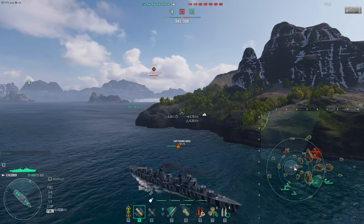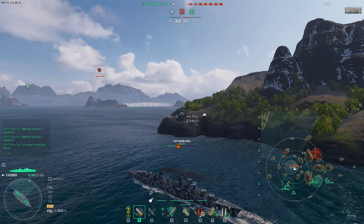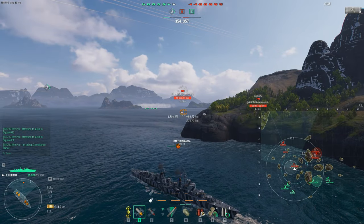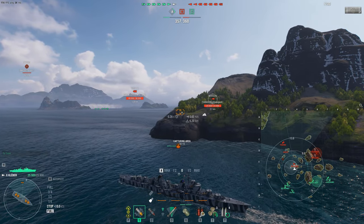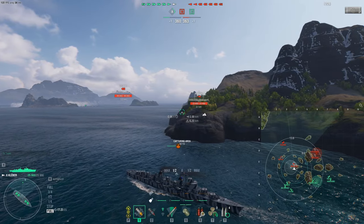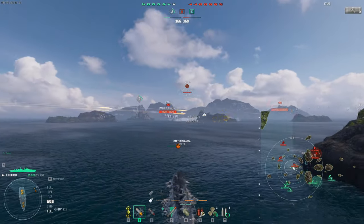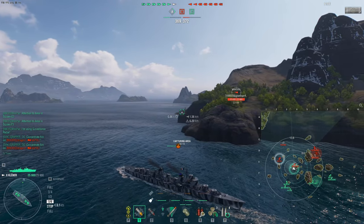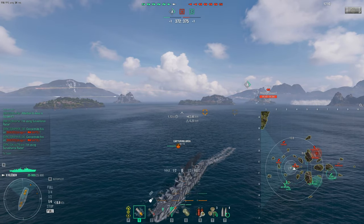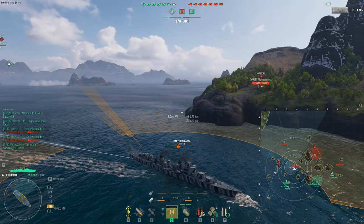Alright team, here we are on the southern side of Shatter. We've already started the cap contest - I asked for the radar and we can see that the Marceau, our sister ship with similar builds but better guns, is contesting us. We're just doing what good strategy players do - contest and hold a cap to see what the enemy does and what mistakes they make. Meanwhile we're waiting and delaying for our team to push through the western side of Alpha to take out this Napoli, which would give us a chance to flank in.